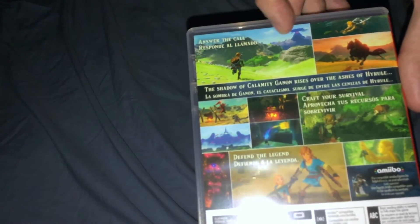On the side you've got the game logo with Nintendo. On the back: 'Answer the Call,' and then in Spanish I believe, with some screenshots of the game. 'The Shadow of Calamity Ganon rises over the ashes of Hyrule. Craft your survival. Defend the Legend.' And there's also amiibo support if you did get the amiibo for this game.